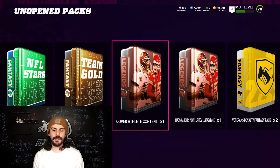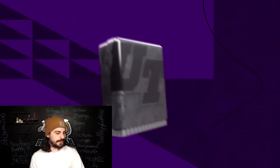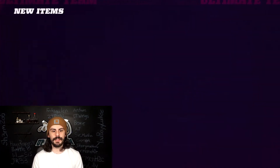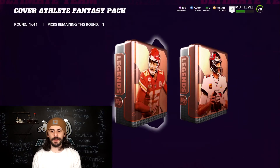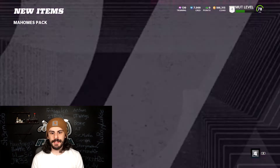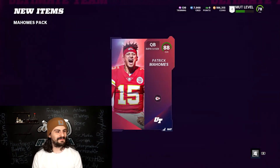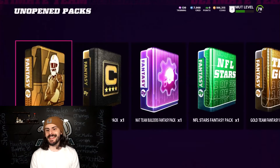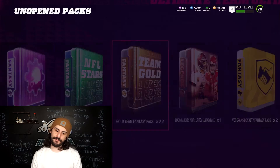For the cover athlete, you can pick Mahomes or Brady. I'm going to go Mahomes because I'd rather use him in ultimate team — Brady is not too bad, but just a little bit slow in my opinion. Completely up to you. There it is — the 88 Mahomes with the ultimate team cover. Now let's jump into our gold team fantasy packs.